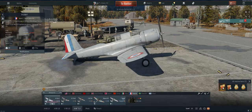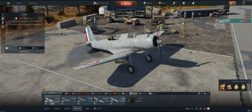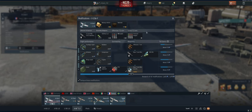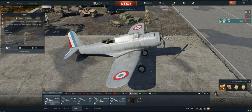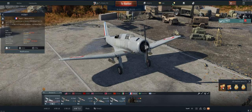Hey guys, welcome back to the channel, Poigie here getting ready to take out the French 1.3 V156F light bomber in air arcade. We're running a little 1.5 booster trying to get it spaded. It's a really good plane — you only get two bombs so it's not that great as a bomber, but shooting down planes gets you more RP and gets the thing spaded faster than bombing ground targets.